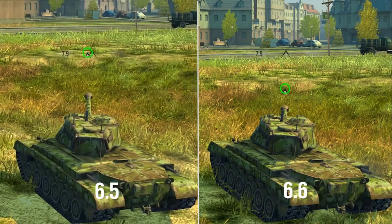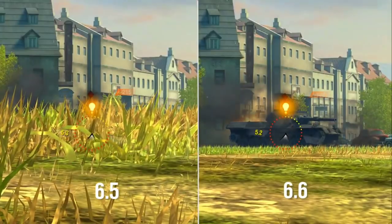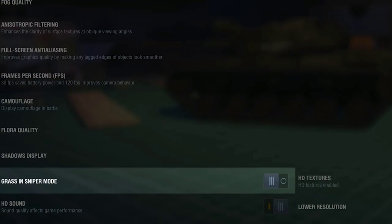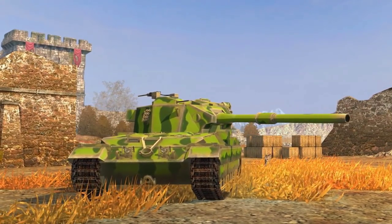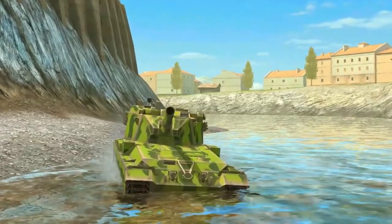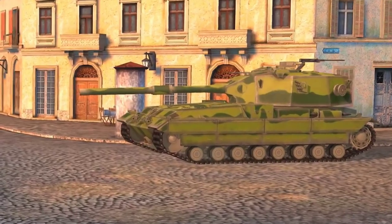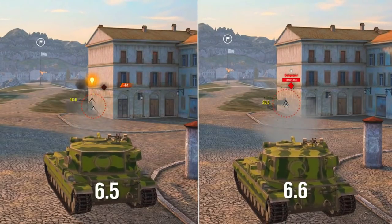Sniper mode has been adjusted — grass is no longer an obstacle when aiming at the enemy. At the same time, the function for disabling grass in sniper mode was not removed. The mechanics of damage from HE shells have been slightly changed. It used to be possible to inflict damage even through a thick wall or reach a tank from across a bridge, but now damage won't be inflicted in such cases.